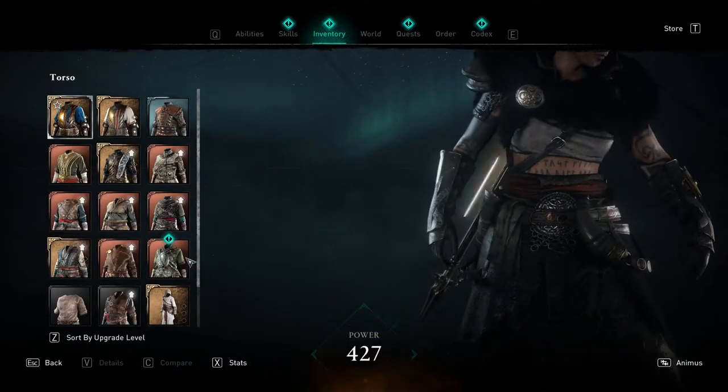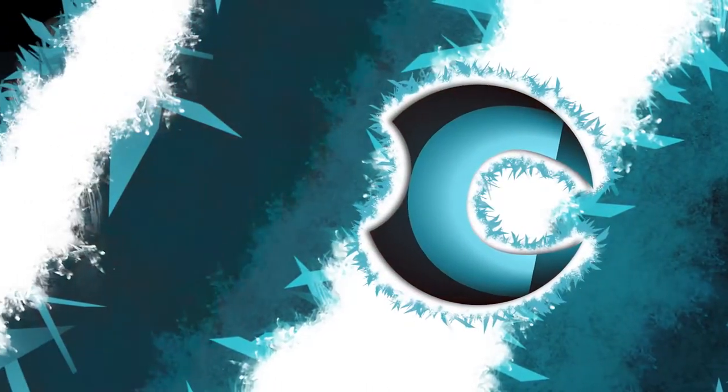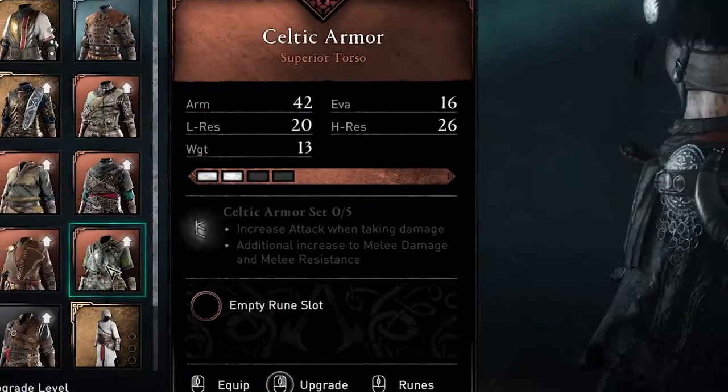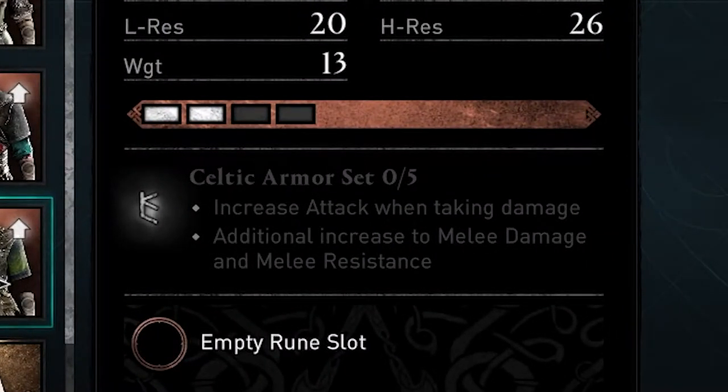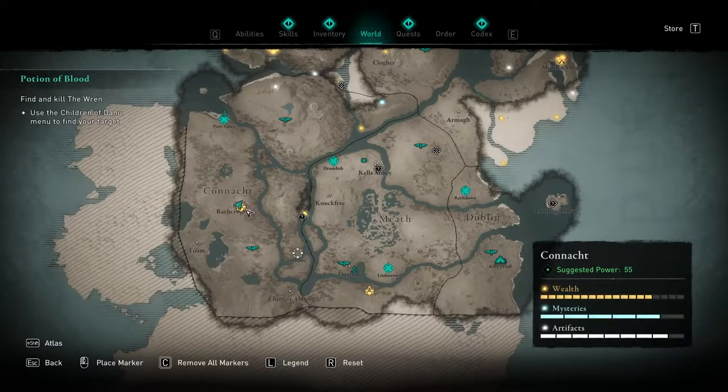In the Wrath of the Druids DLC, you can find two armor sets in the world, and one of them is the Celtic armor. This Celtic armor increases your attack when taking damage, and also adds an additional increase to melee damage and melee resistance if you manage to have the full set equipped. In this video, I'm going to show you where to find all five pieces.